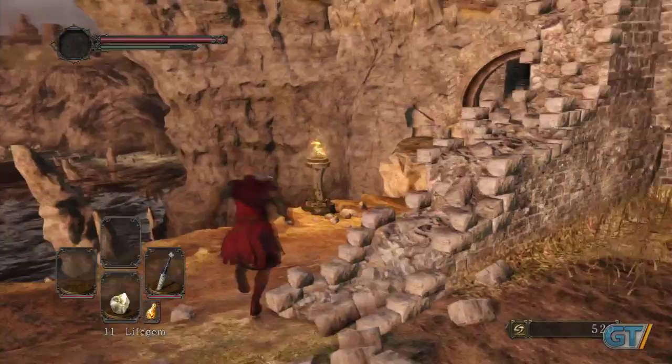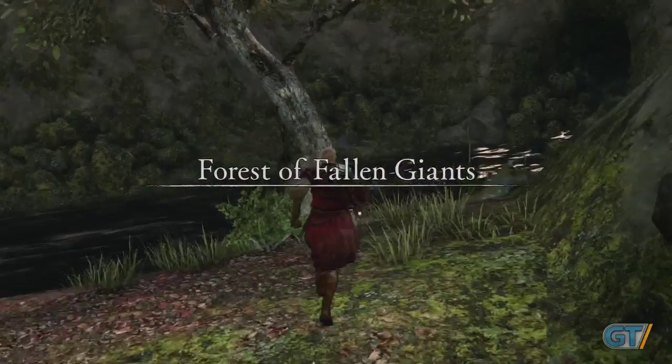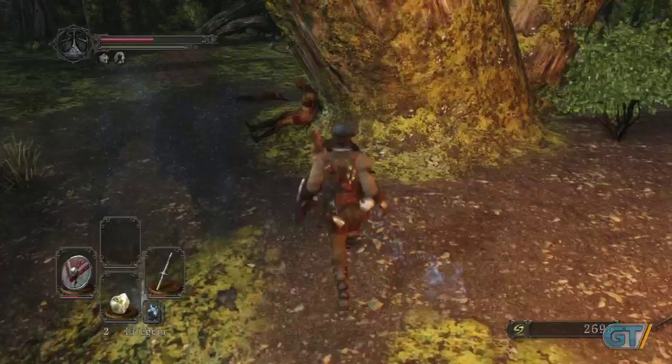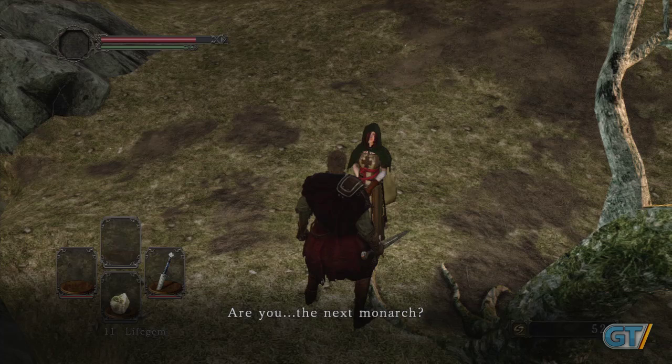Next, go to the bonfire and hug the precipice — this will take you to the Forest of Fallen Giants. Carefully make your way through to the next bonfire after the one by the stream, in the building with the merchant with the heaping bags on her back. Along the way, you'll see a sitting white knight. He won't attack unless provoked and might be too hard to handle now, but if you manage to slay him, you'll get a magical weapon, which is a rarity at this point.